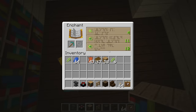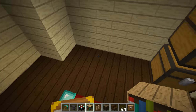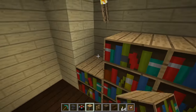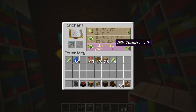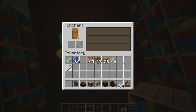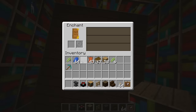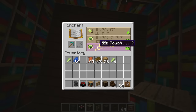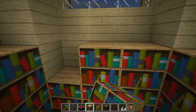As I add more bookshelves, the enchantment level goes up — first level 12, then level 24. Adding more gets us to level 30, which I believe is the maximum. I also put an anvil here so we can mix enchantments. I want the rest of the bookshelves anyway just for how it looks — it's pretty cool.